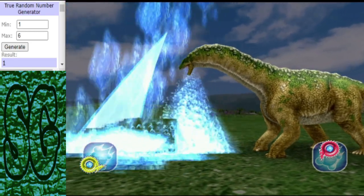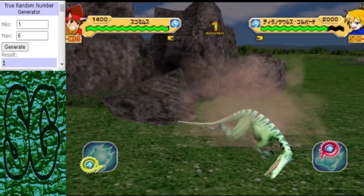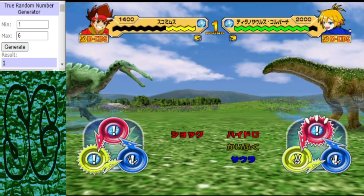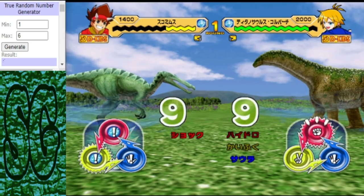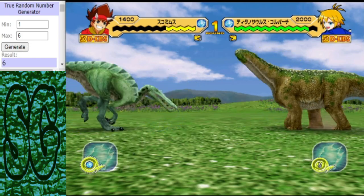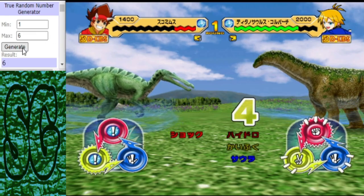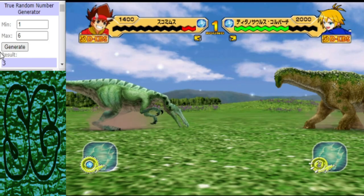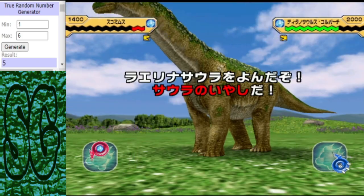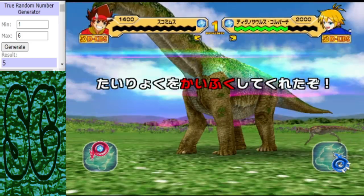The Hydro Cutter coming in there, going to do a lot of damage. And there's the pitiful Light Recovery. The Isosaurus is looking pretty good, but we do have a tie. The Tsukomimus is going to have a hard time wearing this thing down — and he's not going to, because the Isosaurus gets the critical hit that takes out the Tsukomimus.